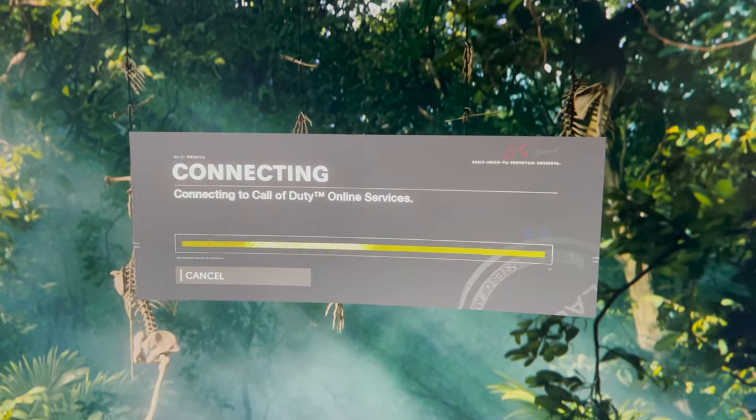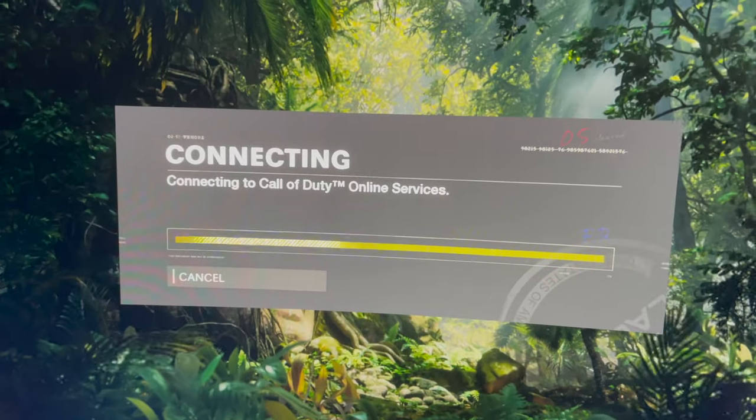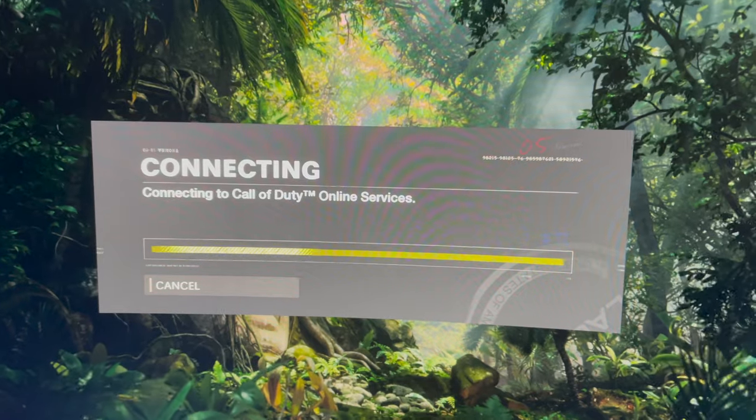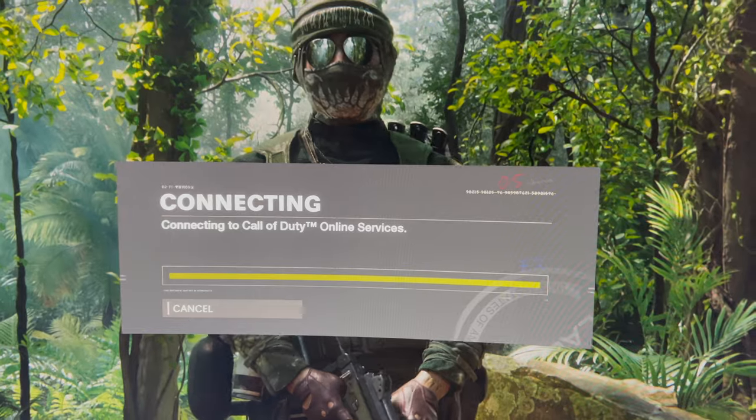Once you start your game, look at the loading screen. If it says 'Checking Files,' it means it's connected with Activision. If it doesn't say that, it's not connected.